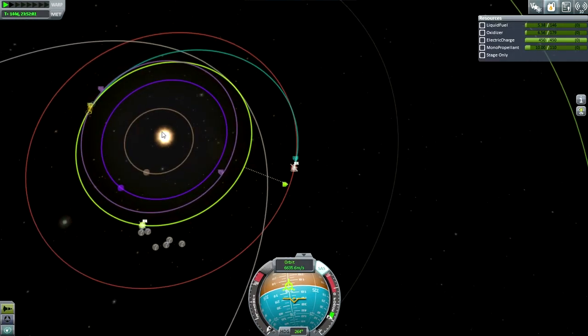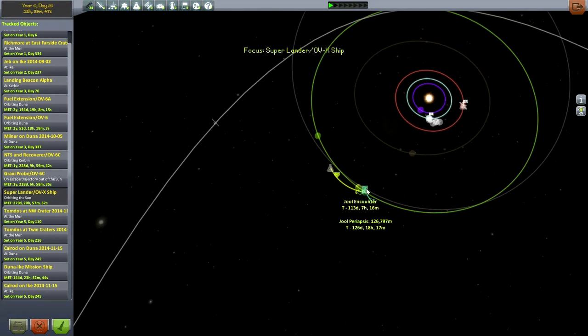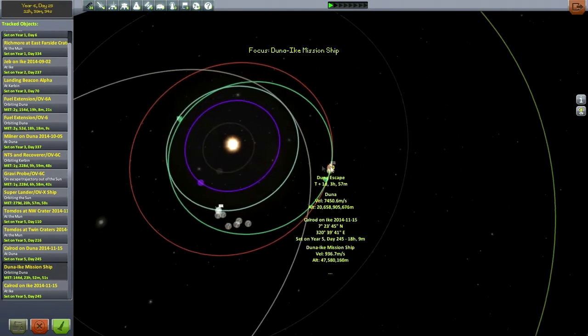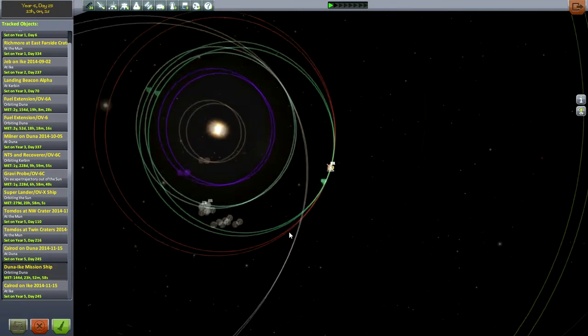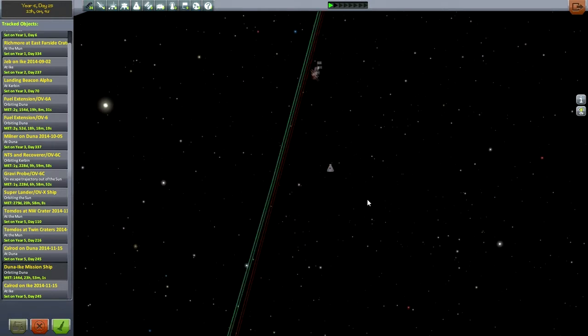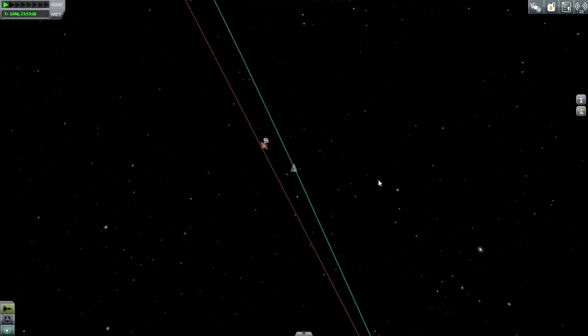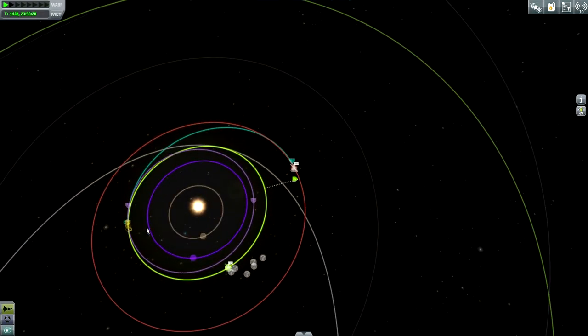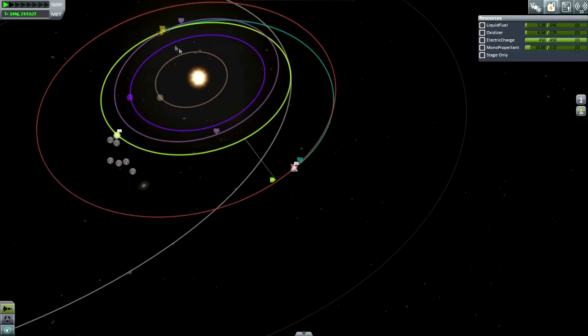We are in the Sun Sphere of Influence and we still have our Kerbin periapsis as intended. Let me go to the tracking station to double-check on the Jool mission. The Jool mission is going to come into Jool encounter in 113 days, whereas our Duna mission... the tracking station says orbiting Duna. Now we're in the general Sphere of Influence — yes, okay, now we have an encounter. That gave me a minor heart attack though. We don't have enough fuel to correct any big gaps.